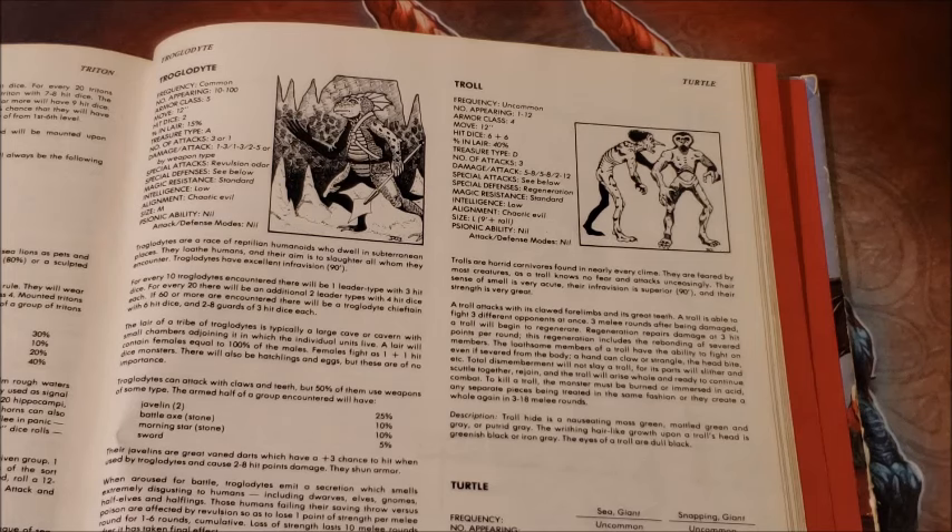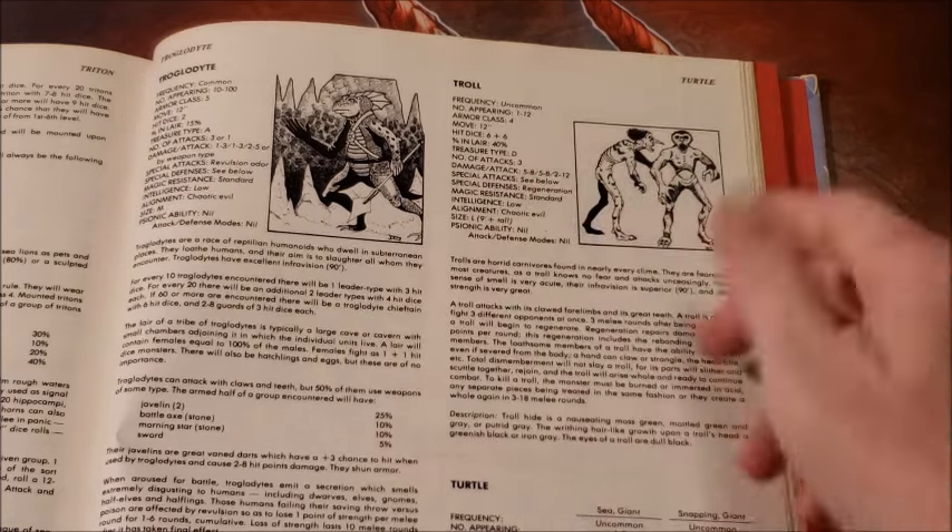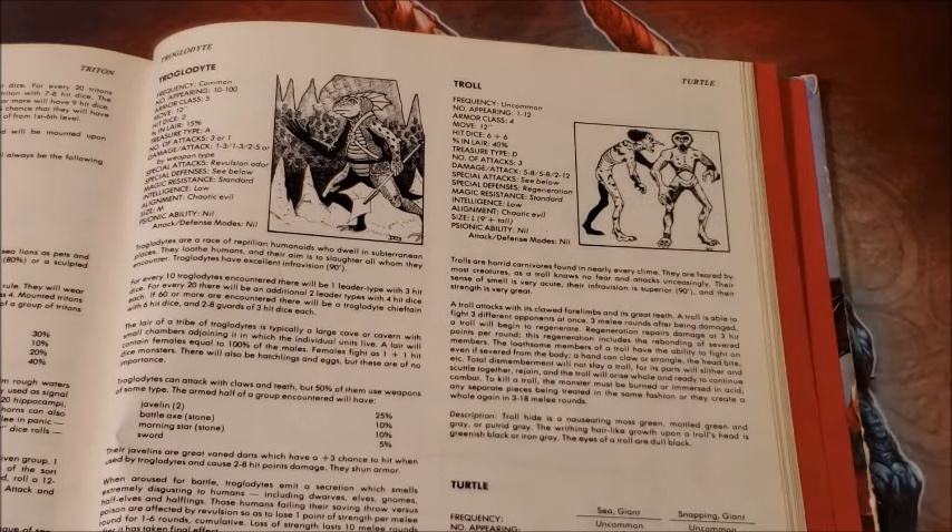At higher levels, trolls are dangerous if you throw in the one to twelve — or as I do, I just decide how many are going to be there. Usually when trolls outnumber the players, say six players versus eight trolls, you're going to tear off a lot of hit points and use up a lot of consumable resources like potions of healing, potions of speed, or giant strength. The party is going to burn through those in a troll encounter of that size.